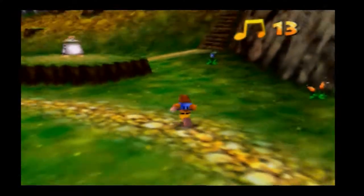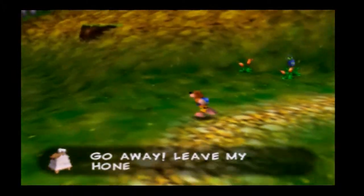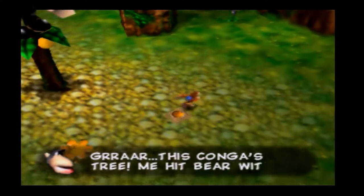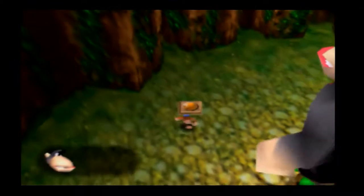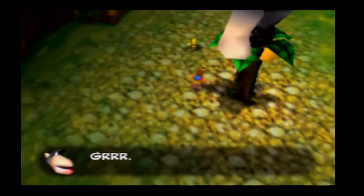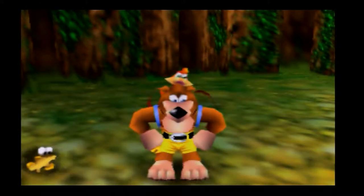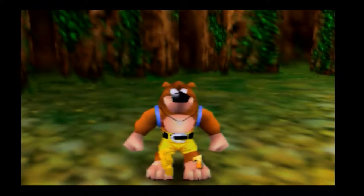We also have the Jinjos - they're five creatures scattered throughout every world. Collect all five Jinjos in each world and you'll get yourself an extra Jiggy. And of course we also have the notes, which open up doorways throughout the castle. There's a hundred of them in every single world. I'm going to be collecting every single one, and you'll generally find they point you in the right direction where to go.